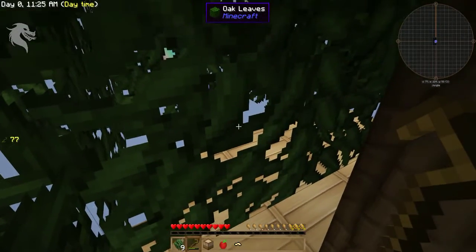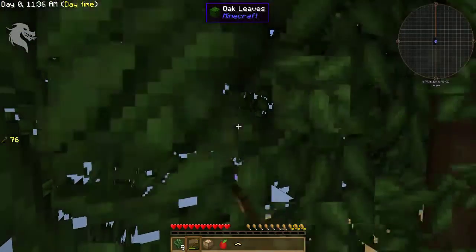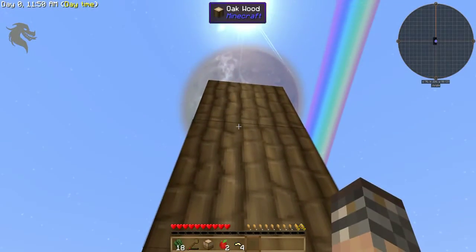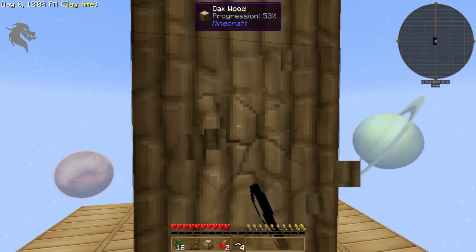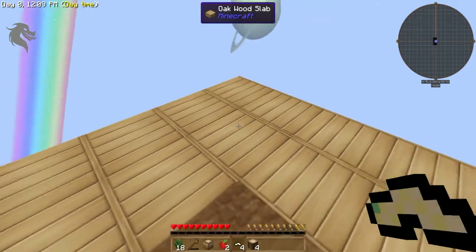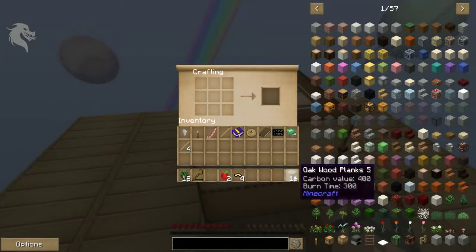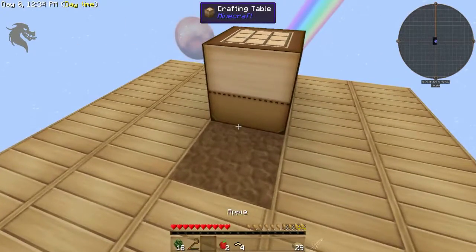If you hold the tilde key down when you're mining, it mines everything it can of that particular item. Watch — all the leaves are gone. It mined everything. I got some more saplings, another apple, and some more silkworms. If I do the tree the same way — notice I have no wood in my inventory — I hold the tilde key and mine the tree, and the entire tree farms at one time.